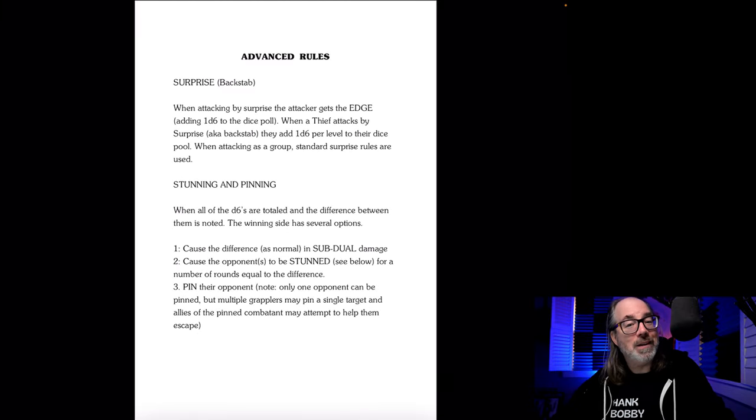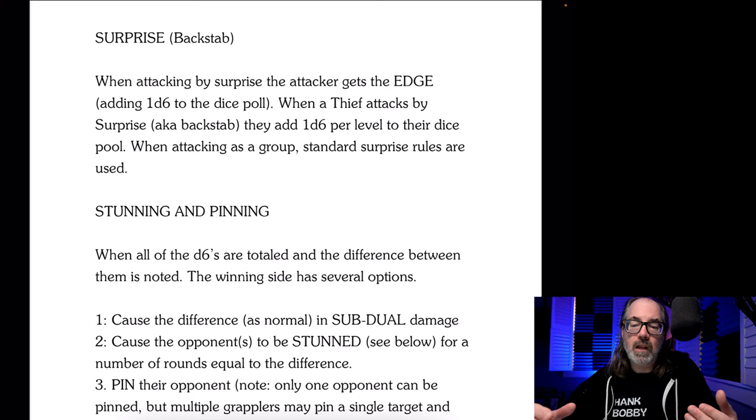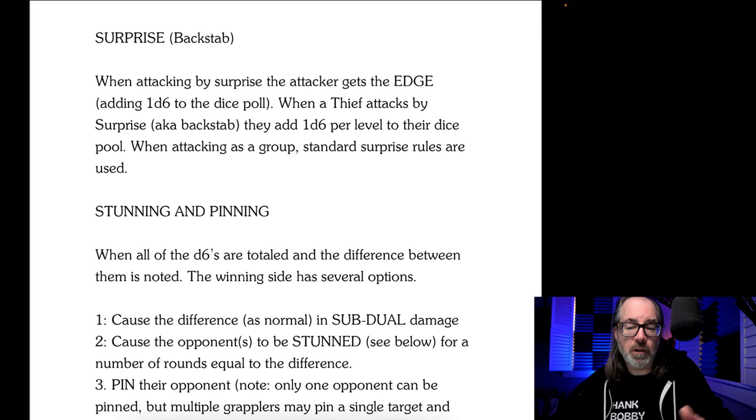Here are some advanced rules. Because Bob the Bard is a thief, I thought about what backstabbing would do — and again, you can use this or not. When attacking by surprise, the attacker gets the edge. But when a thief attacks by surprise — their backstab — they add one D6 per level to their dice pool for that first round. This applies only to a single thief attacking by surprise, not part of a group.